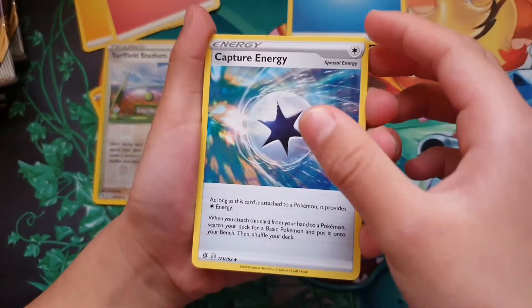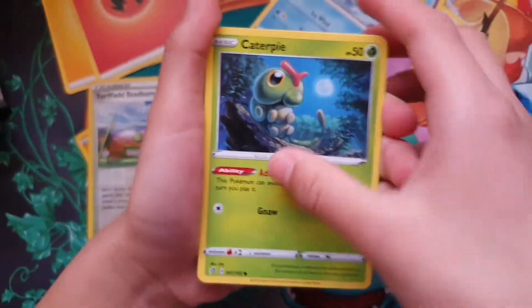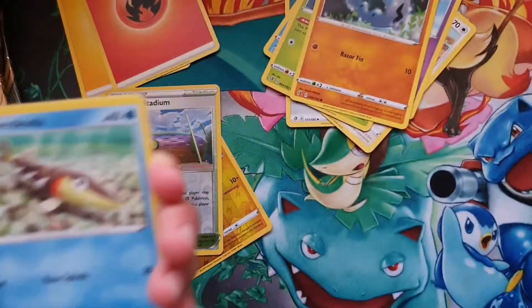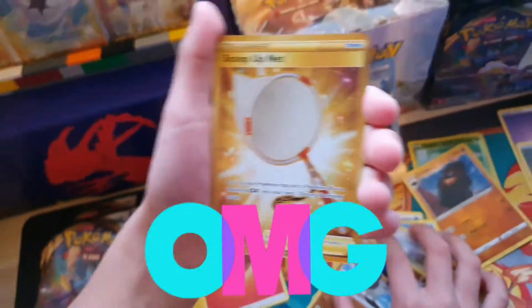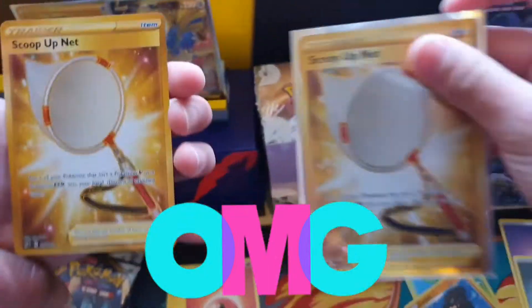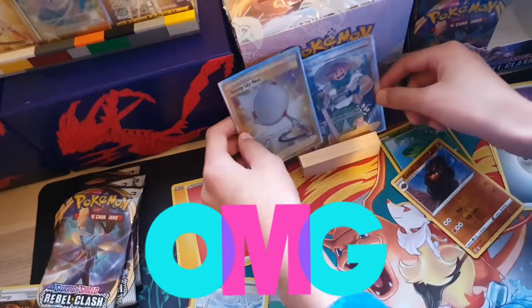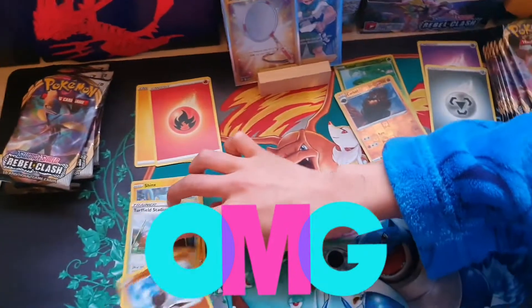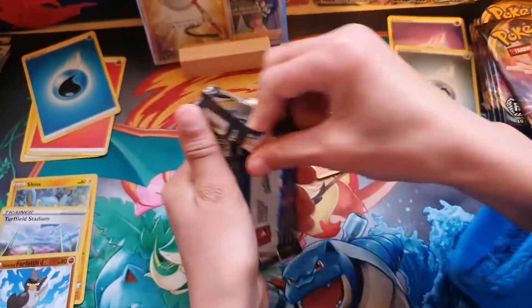Water type energy, Capture Energy, Chatot, Duraludon glaring, Applin, Canopy — I love Canopy — Barbaracle, that looks nice, Rookidee, Stufful... Do I see something? Do I see something? It's a double — no no no no — this IS a double! Guys, if you've seen our last video, we got two! This is legitimate! We got a golden card AND a full art trainer! This cannot get any better!